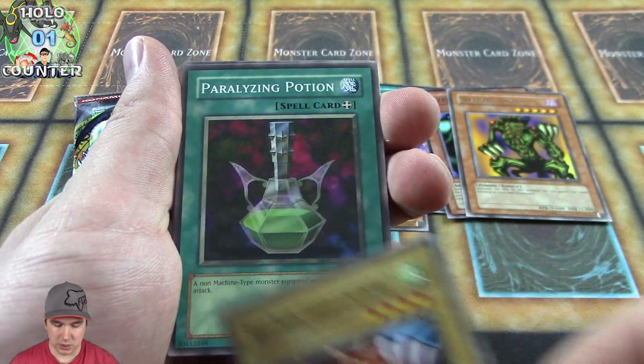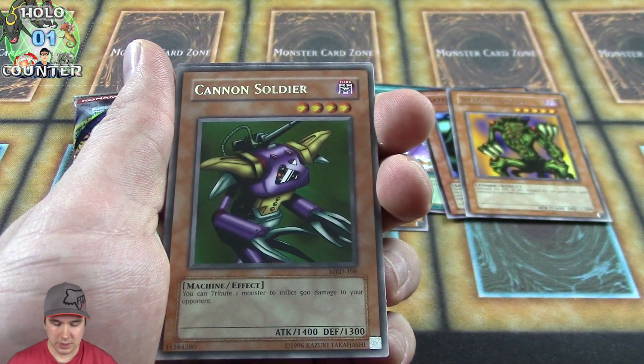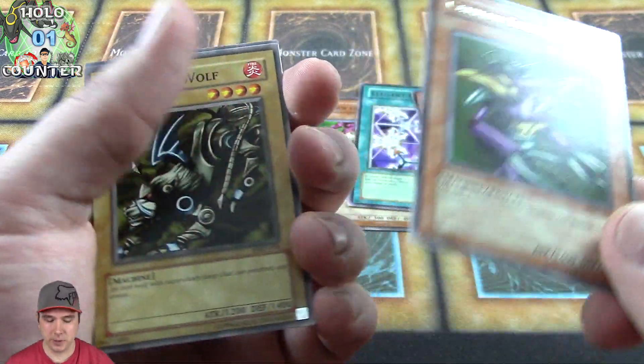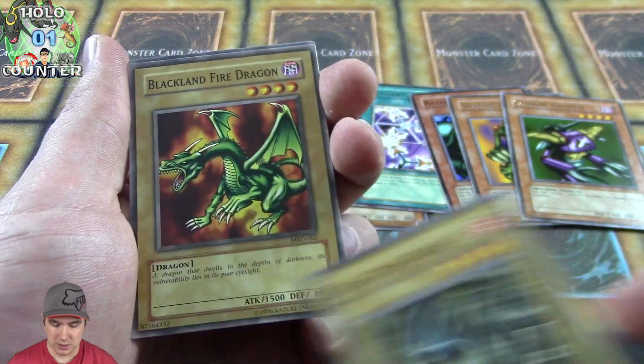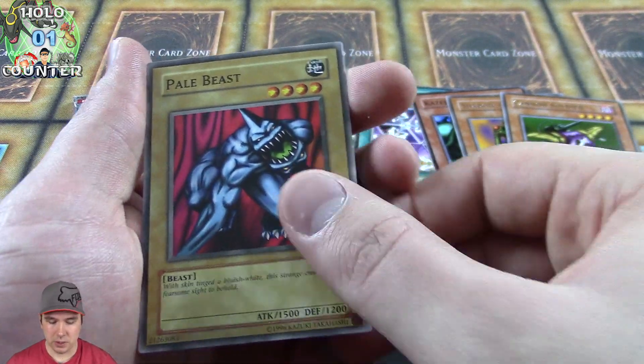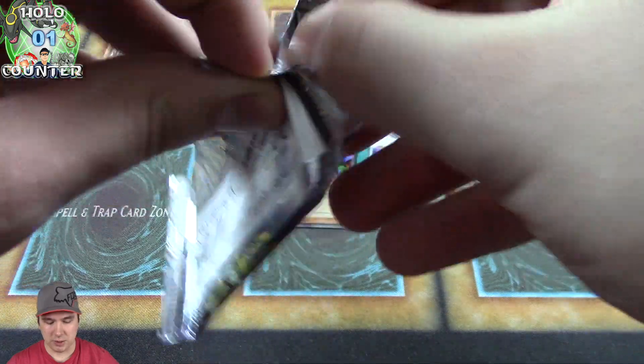It does take one tribute though, so it's good late game. Cannon Soldier — really cool. Tribute off monsters on your side of the field and you can deal 500 points of damage to your opponent. Pretty dang good card. Those cards were running for a long time back in the day with Scapegoat and stuff — burn your opponent for 2,000. That was when the game was a little slower of course.